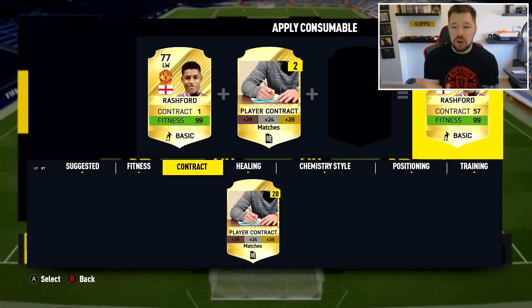In this instance, you've got Rashford there as his gold 77 Man United card with one contract and 99 fitness. If you've got a load of contracts in the club, you should be able to click on the contract and apply a certain amount at a time. On my road to glory I've got a whole bunch of bronze contracts — I'd love to apply 30 bronze contracts at once to a gold player, rather than sitting there applying them one by one each time.